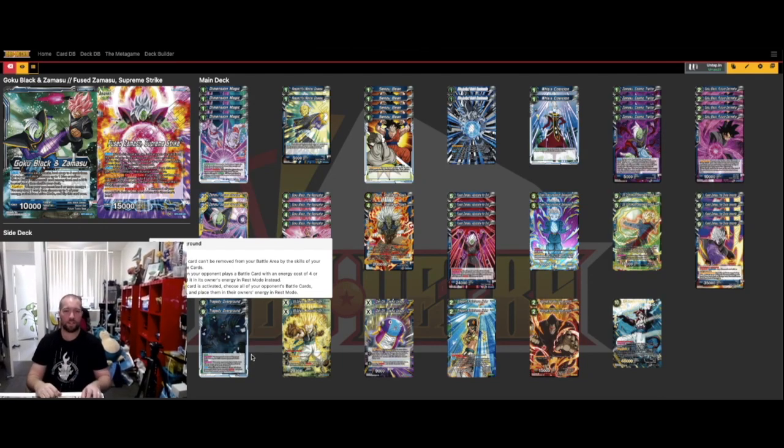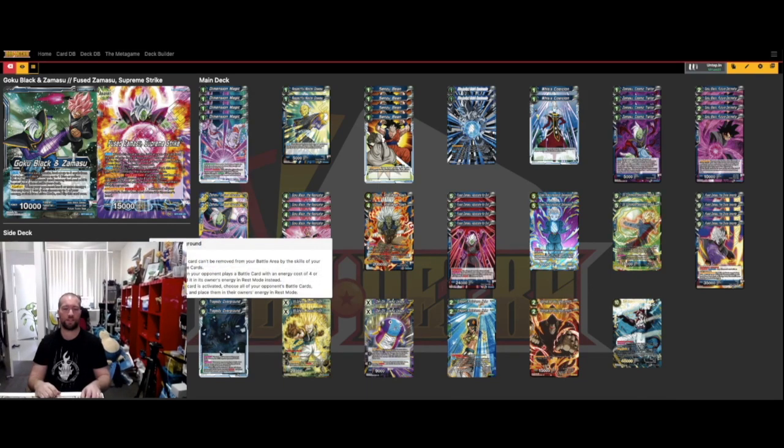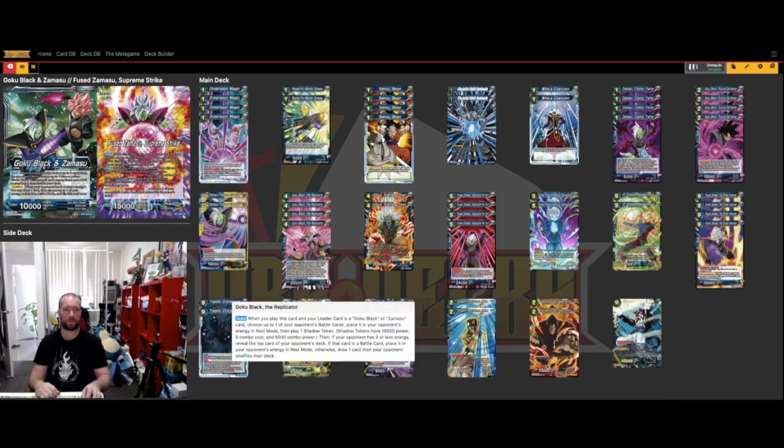Sometimes against more aggressive decks you'll already have enough battle cards on the field to use Tragedy Overground straight away. Opponents sometimes don't realize what the field card does, which helps. If they do, they try to go hard and kill you early — you just need to survive, get it out, and don't attack if they have bodies on board because they can combo them off. Once Tragedy Overground is out it ramps them and you can kill them that turn. Goku Black the Replicator can also help finish them off in longer games.